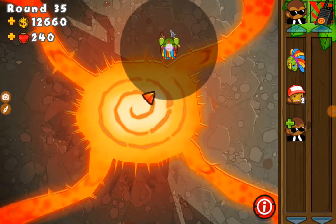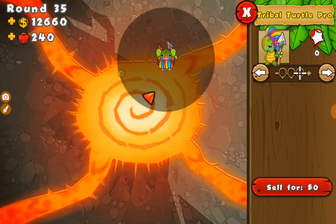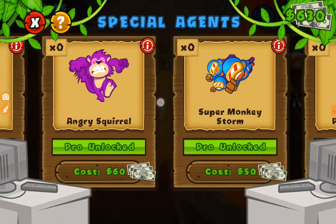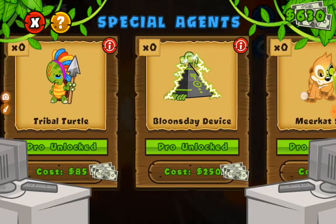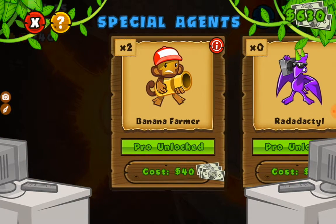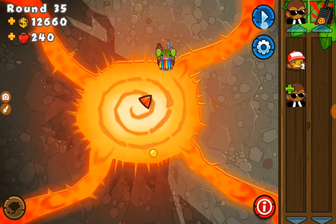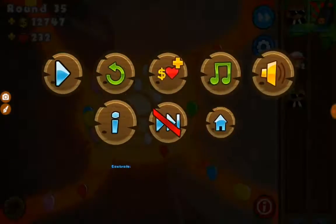Special agents provided in random missions actually increase the pro value. I guess you know why I have all these pros now — by doing this. I got the Radadactyl legit, and also the Banana Farmer Pro. I got that one two years ago. But yeah, they increase the pro value by one each, kind of like normal.